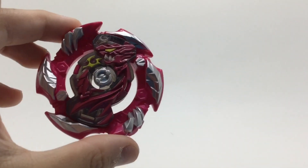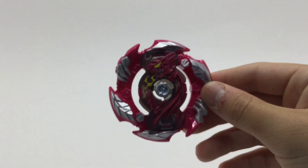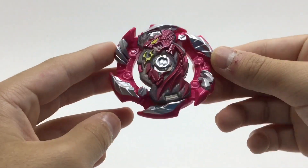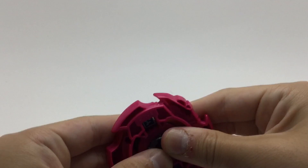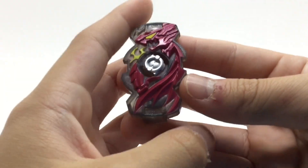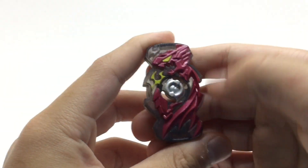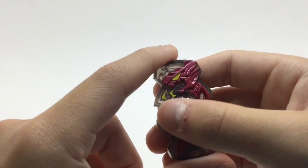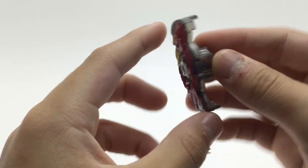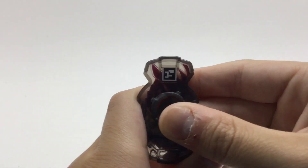We'll take a look at the layer first. So this is Inferno Salamander. Looks kind of weird under my light for some reason. I'm gonna just take out the chip first. So there's what the chip looks like. Looking pretty cool — it's got like a dark magenta, or even a red looking color here. It's black with some yellow details. On the back, here is the code.